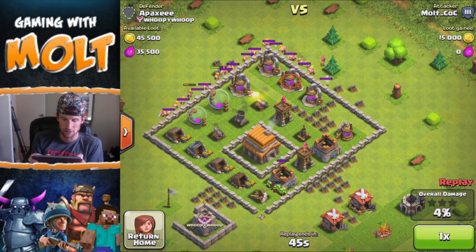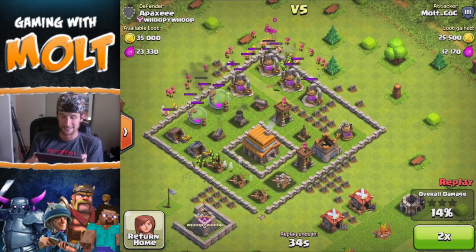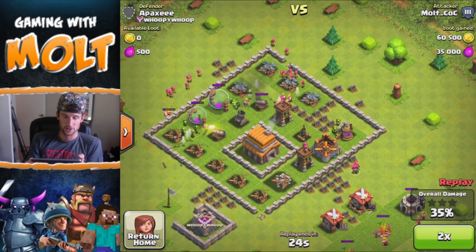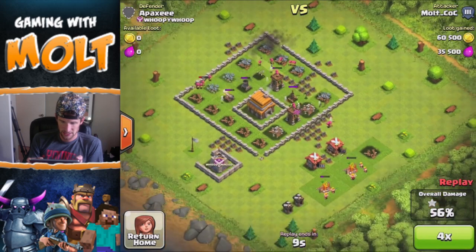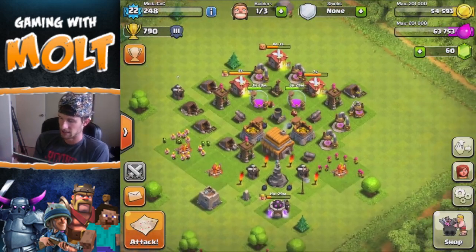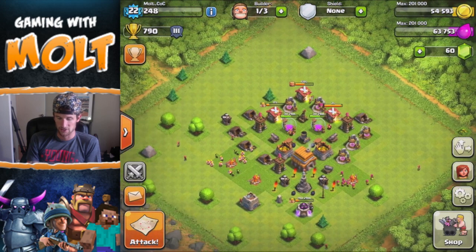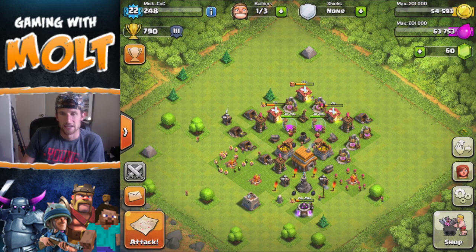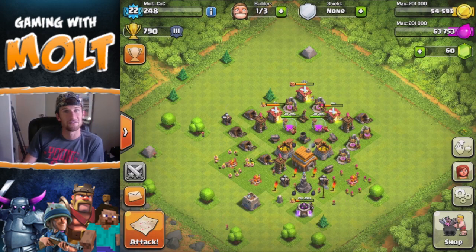Let me replay this one right here — it had a good amount of gold on it. I was able to get in here and just completely annihilate this base. All he has is archers right there, and my barbarians and goblins are just able to work their way around and completely annihilate it. 60,000 gold is actually really good for Town Hall 5 without even having wall breakers. You can see they just work their way around and take literally all of the loot. That's definitely what I'm looking for — hopefully I can find another one like that.